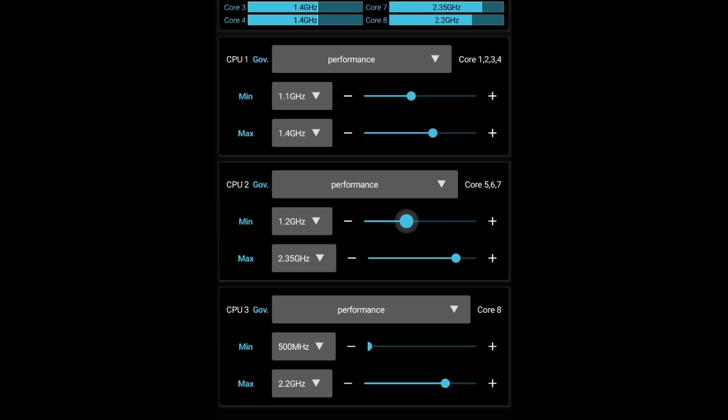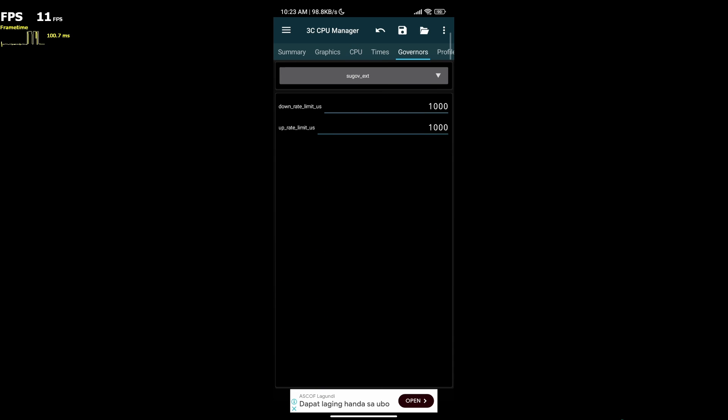In this settings, you will give extra power so it will not reach the lowest frequency. This will help whenever there are sudden graphics changes while gaming, like explosions and smokes.